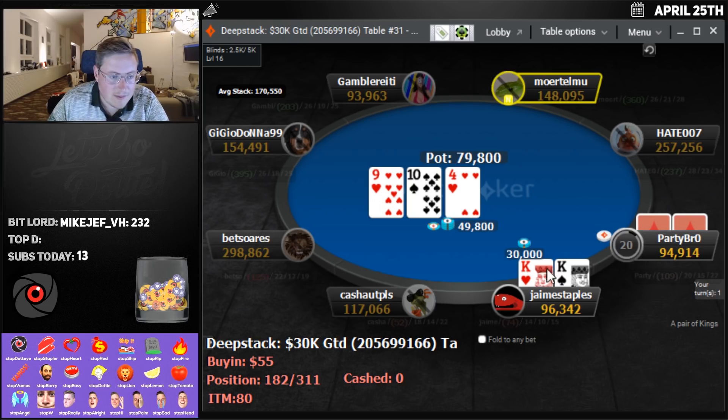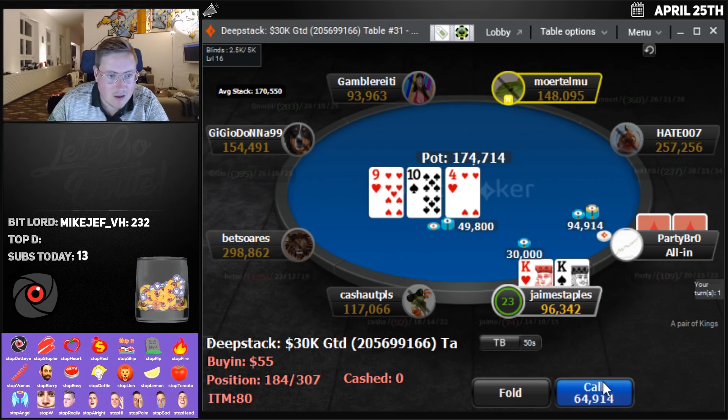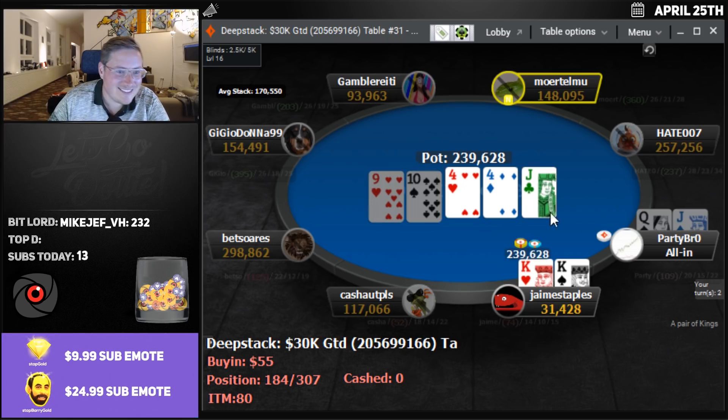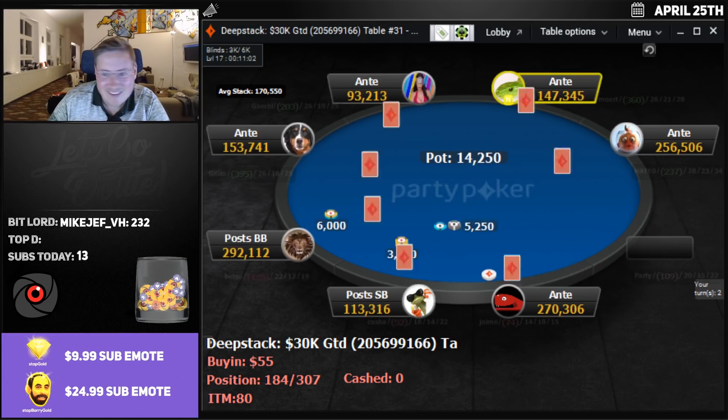We're going to c-bet here with the kings in the $55 deep stack. Call it off — hold, hold, hold. Yeah, let's go. We hold.